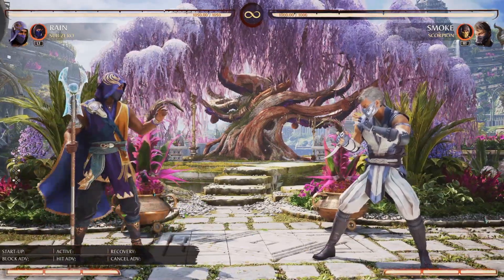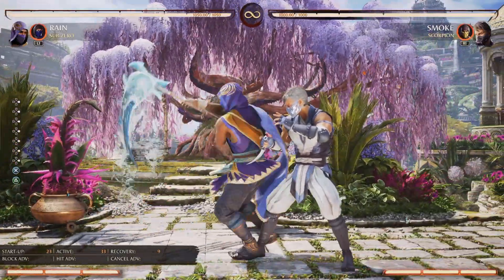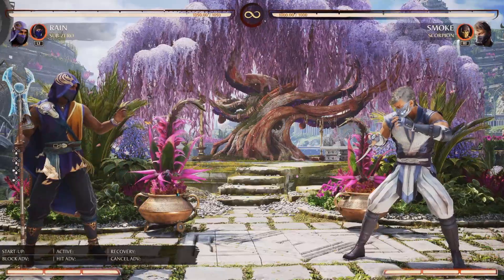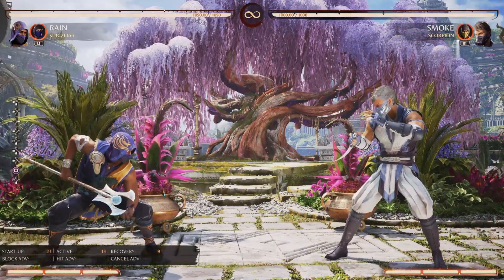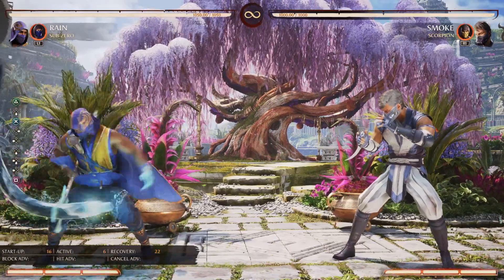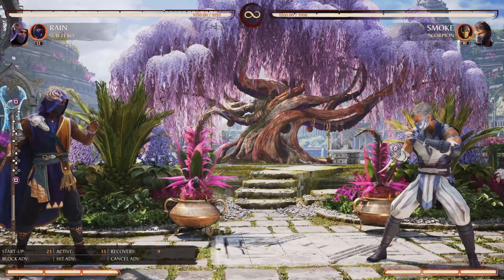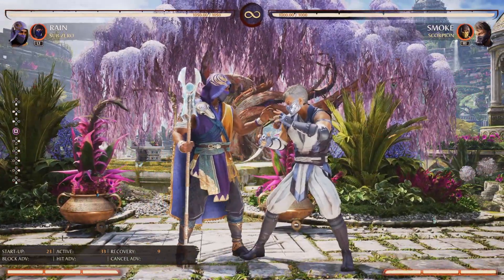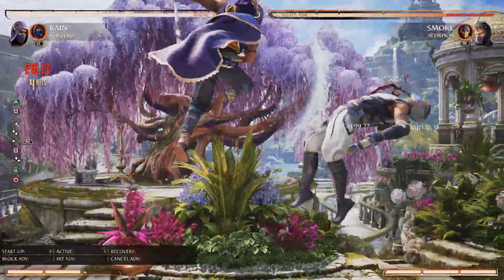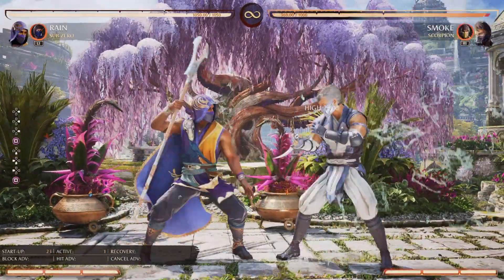Down back one is Upflow. This is like an anti-air projectile, and it works in combos as well. I use this rarely — if I'm going to anti-air people, I'm just probably going to use Down 2 or something else. I don't normally use this unless they're far away and I know I can hit them. If you meter burn it, it does more damage but also acts as a launcher, which is pretty cool. It is unsafe, both versions, so be careful — you don't want to do it in their face.